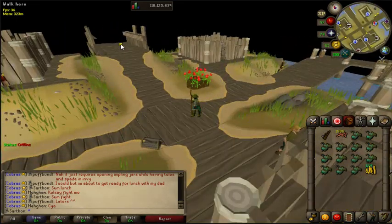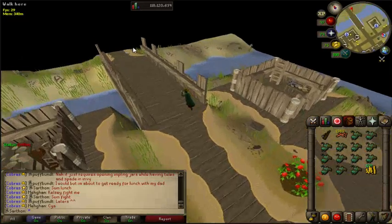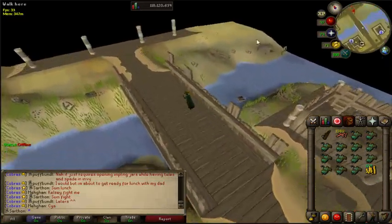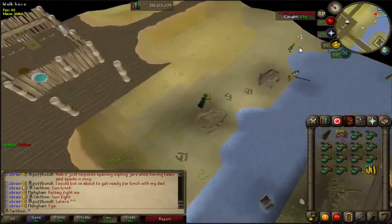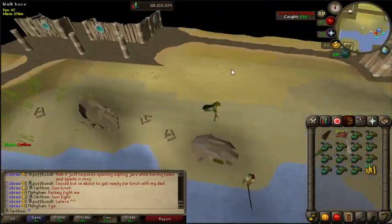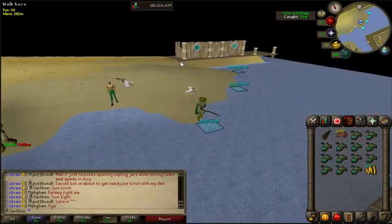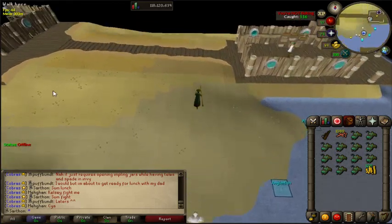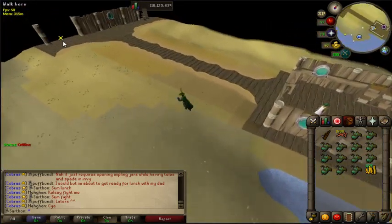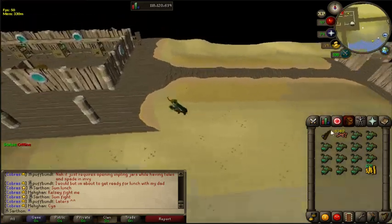Once you teleport here, you can run north and then run east over here, and the anglers will be right here in this location, so you will simply fish them. The person who sells the bait, Tynan, is simply right here, and the bank is simply west of here where you can bank all your anglers.